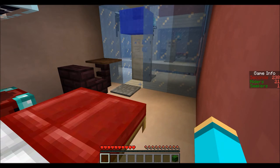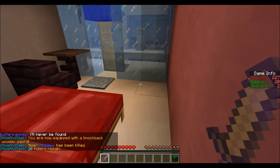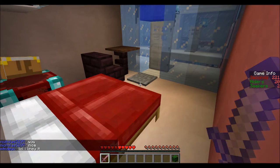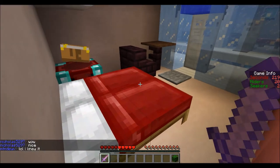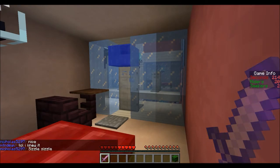Hiders usually win. But if you're a seeker, you have to find all the people hiding. There's my sword — sweet. Alright, there are two seekers now. And if the seekers win, they have to find all the hiders. This is a weird map — I've never seen this one before.